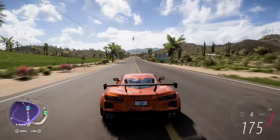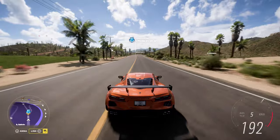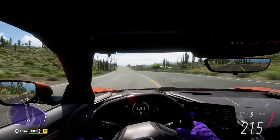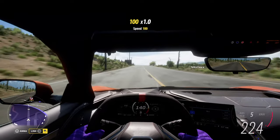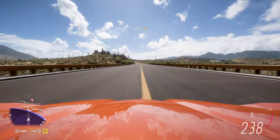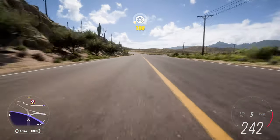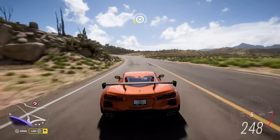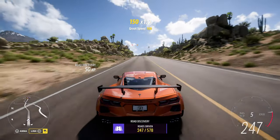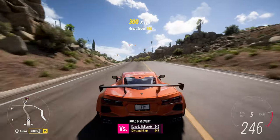Another option is if you don't like the default viewing angle, you can easily press RB to change it through multiple different choices. You want to be in first person, more intense on the road, even closer to the road, or all the way on the road — the choice is completely up to you, and you can switch again easily using RB at any point.